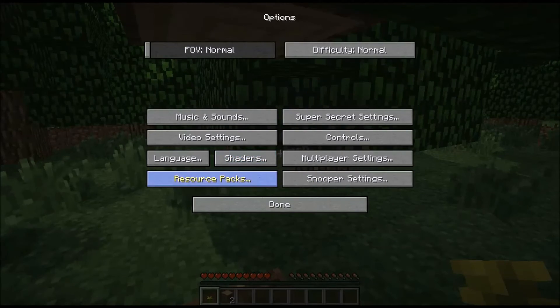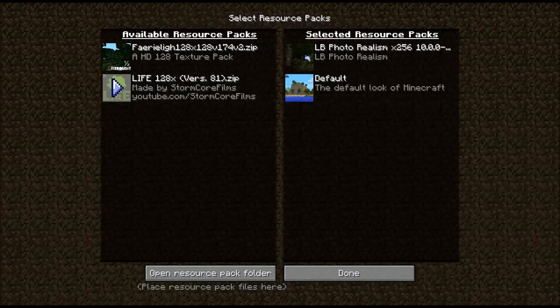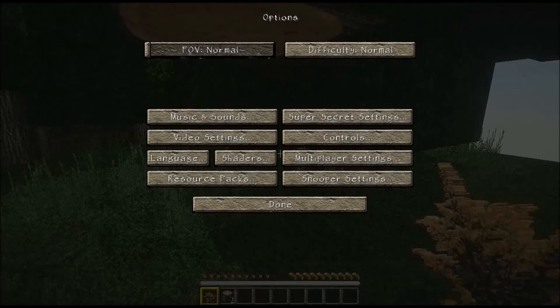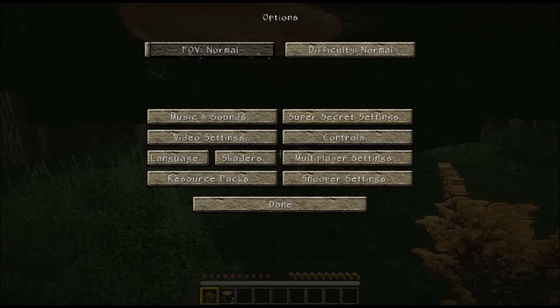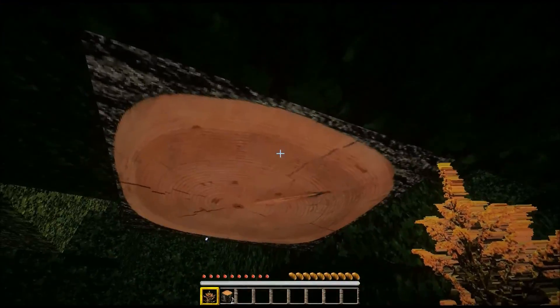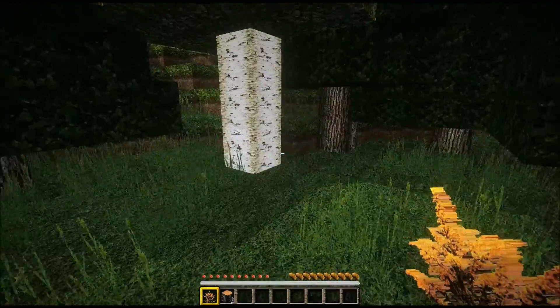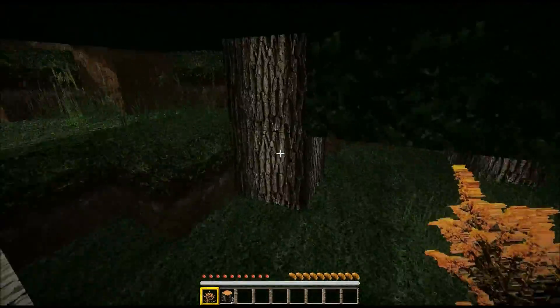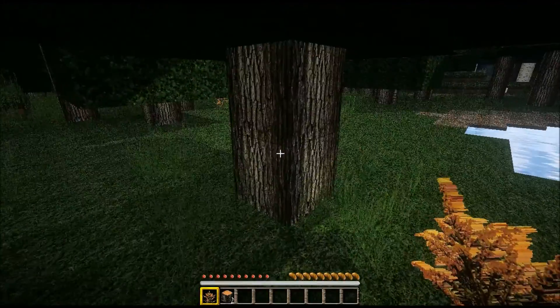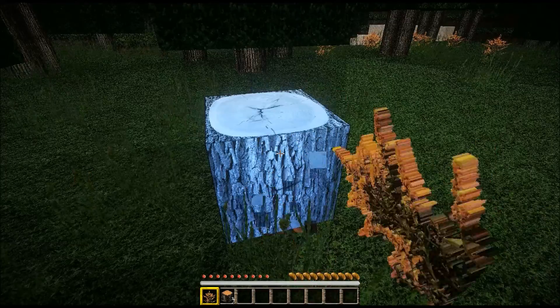Let me show you what a resource pack is. I got the photorealism pack, which is the 256, double of the 128s. There are hundreds of shader packs and mods. There are different shaders for everything. As you can see now, the tree looks real, the grass looks real, the dirt — each tree looks real. See that tree there? It actually looks real. It lights up when I hit it — that's the shader mod doing that.